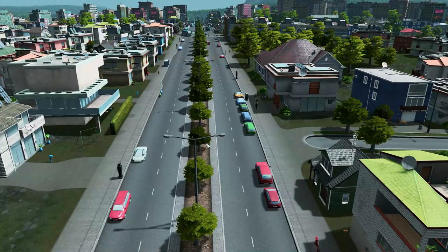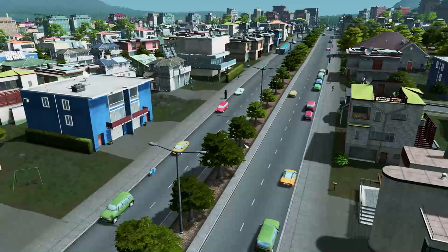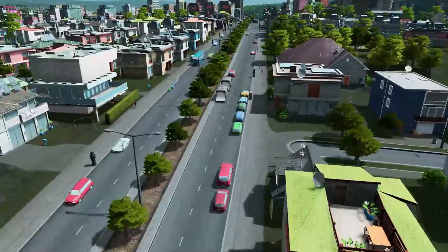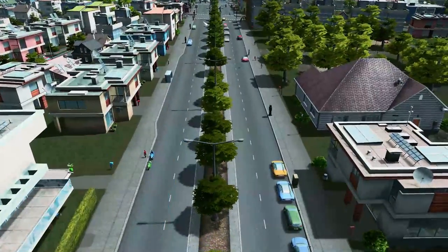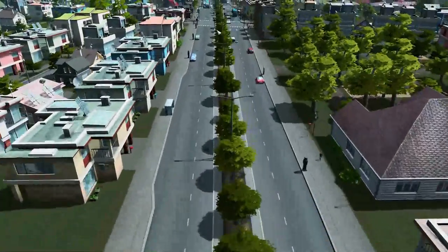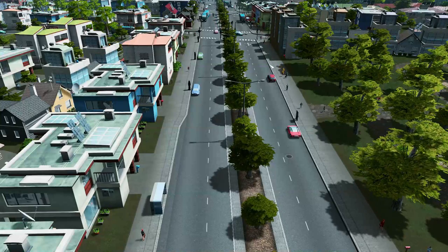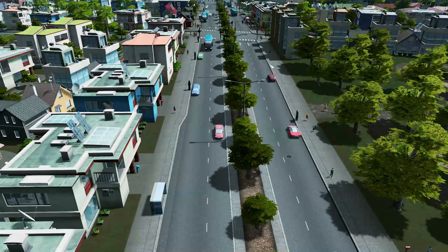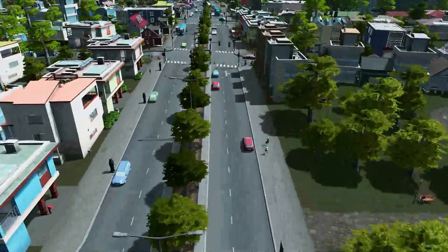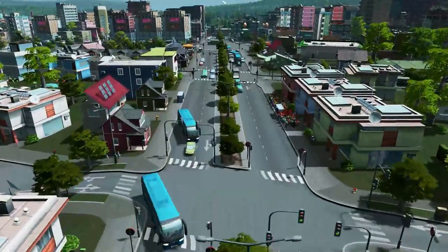It would be nice to maybe have an option to put in a center turn line. I know these median trees and stuff look nice, but if you live over here you can't go down this road - you've got to make a U-turn or something. Oh, that guy just got on his motorbike! I don't think I've ever seen that in a city building game - there was actually an animation where he got on his bike. That was pretty cool. It's just those little things that make it stand out.